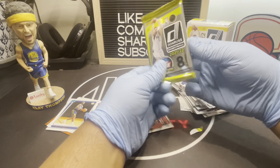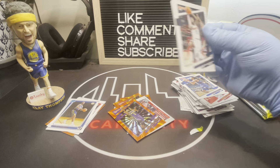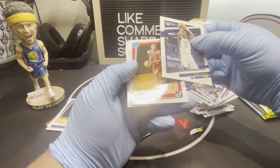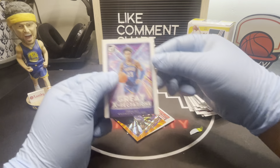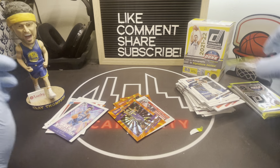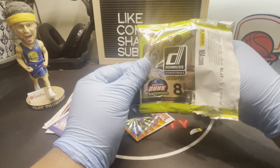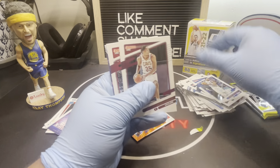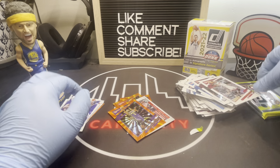I'm going to call another orange, got a good feeling. No answer on that one. Oh, we got our rookie — Scotty Barnes! That Great Expectations insert is nice, lots of colors. And there's a purple card, nice. Here we got Dame — Complete Players. Dame Dolla, that one's cool too.